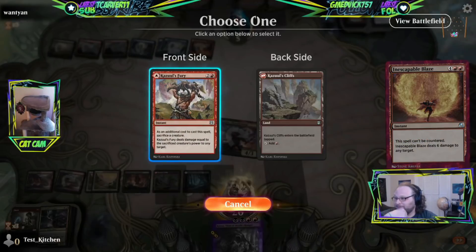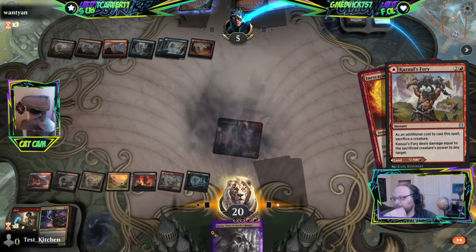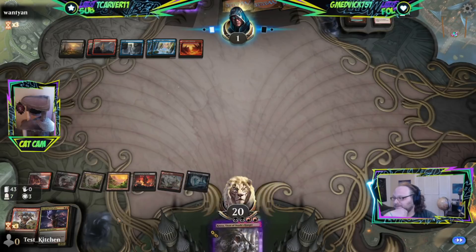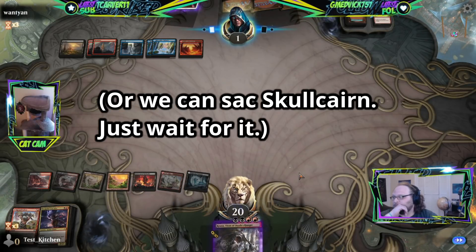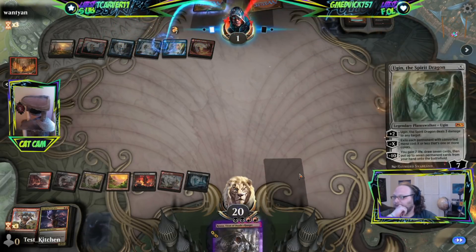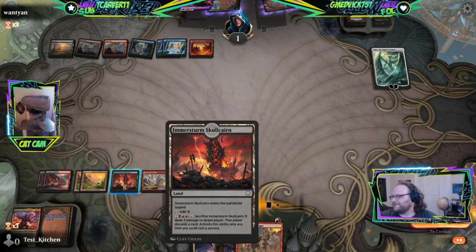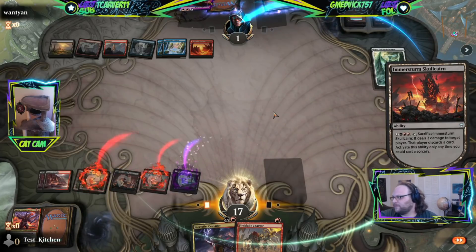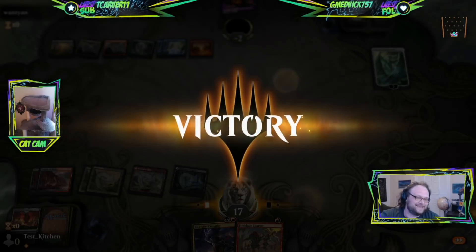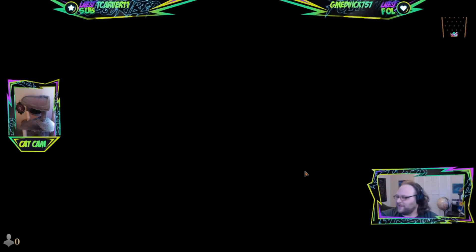Inescapable Blaze — dope. Alright target you, sacrifice this, go to one. That is enough cards in our graveyard and we have enough to cast both of these next turns. Let's go! Oh no — Ironcrag Feat into what? We can just win — why don't we just win the game? Why don't we stop belly-aching and win? Less I see it — I see it. I'm the one at the beginning of the stream who was like, 'Let's not forget about Skullcarn.'